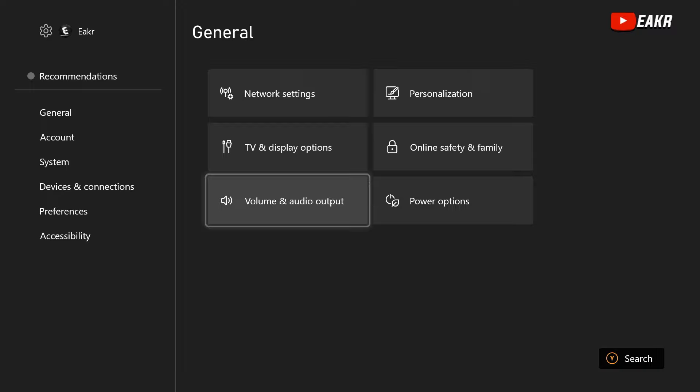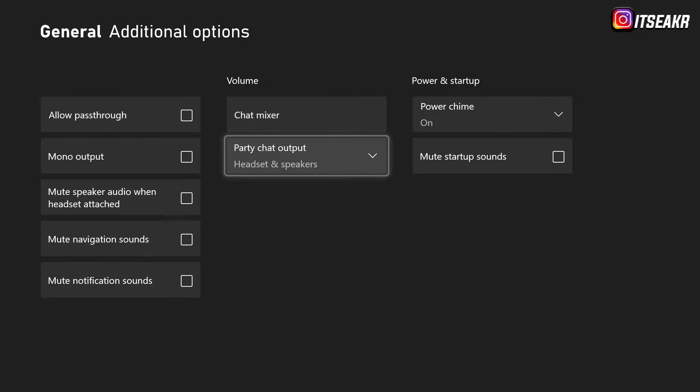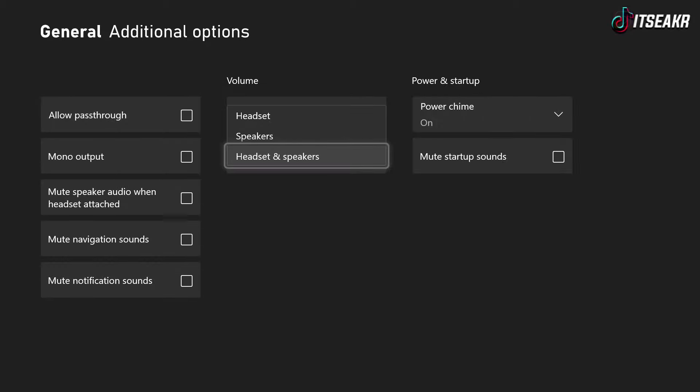When you get to settings, go to Volume and Audio Output — it's going to be located in your general settings. Go ahead and click on that, make sure you have your headset format on, then head over to Additional Options. When you get to Additional Options, make sure you have Headset and Speakers set so that way you can still hear.